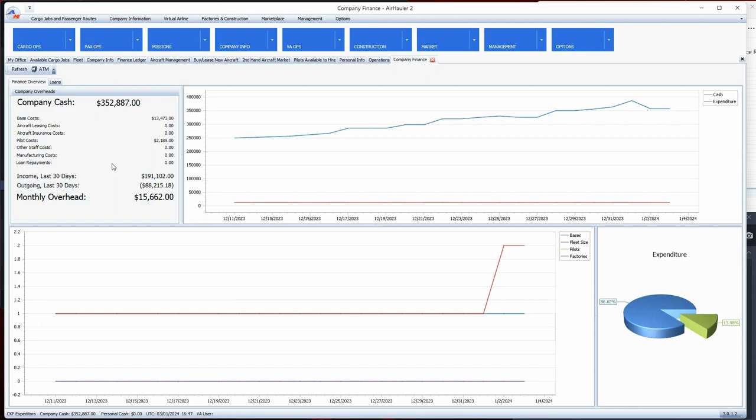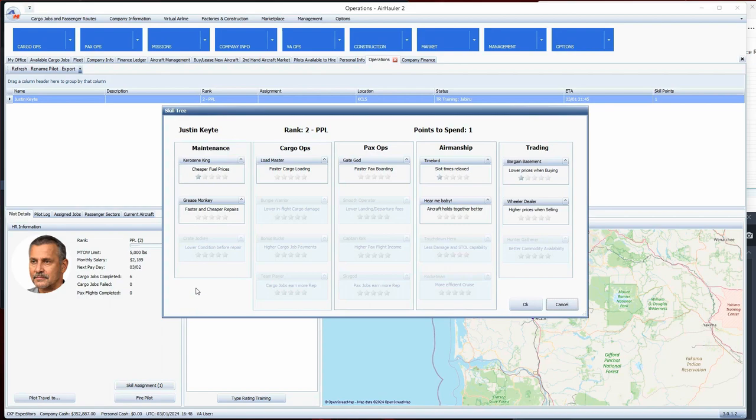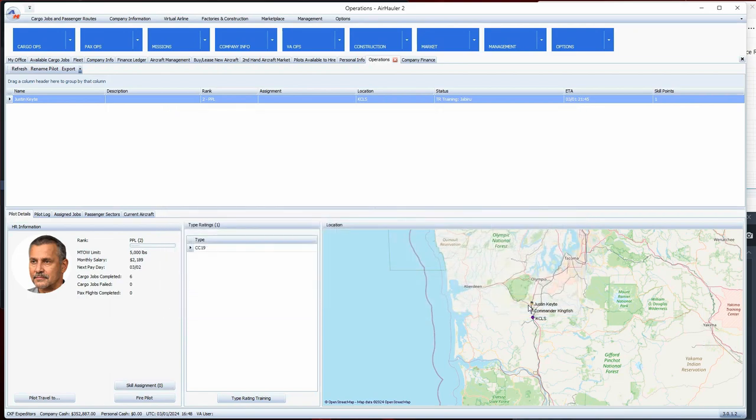At that point I'll go into more detail about the AI pilot and their duties. We'll have pilot Justin flying. While we're here, he actually has a skill point available to assign - faster cargo loading is a good one to start with. Let's add that skill point and click OK. There we go - he's already got a new skill.